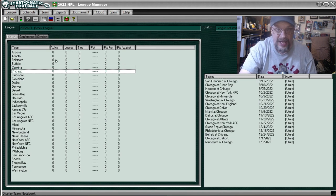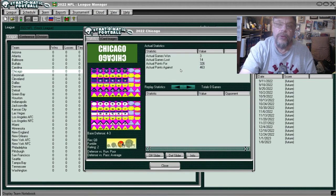That brings us to my main man, the Chicago Bears. Team, Notebook — they were 3 and 14, scored 326 points, allowed 463. They were poor against the run and average against the pass.